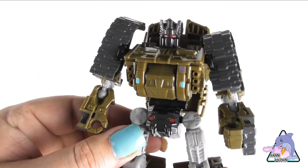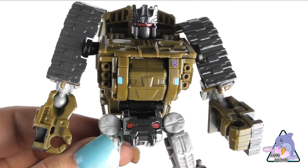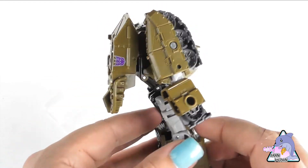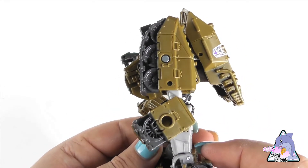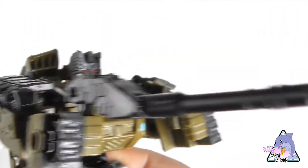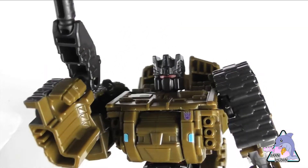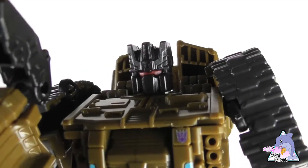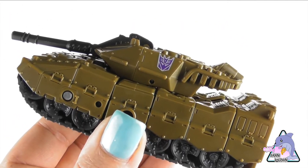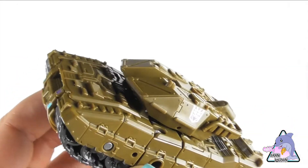He looks fantastic on the shelf and looks great next to his G1 counterpart. Lots of people like Brawl — they didn't do him well in the Michael Bay movies and he wasn't part of the Combaticons there. He has a backpack, which the original G1 figure had too, so it's part of the character. The side treads on the arm look fantastic, along with the Decepticon insignia. Pop his little gun in his hand and he's just awesome. If you love combiners and the Combaticons, I'd highly suggest picking up this figure. These guys can be a little more expensive now since you can't find them on shelves, but I'd love to get that original G2 set as well. There is also a G2 color scheme version of this figure and Bruticus.